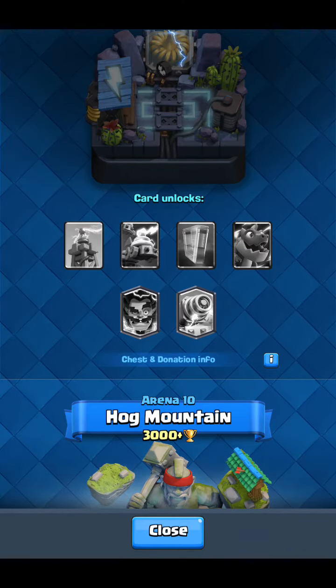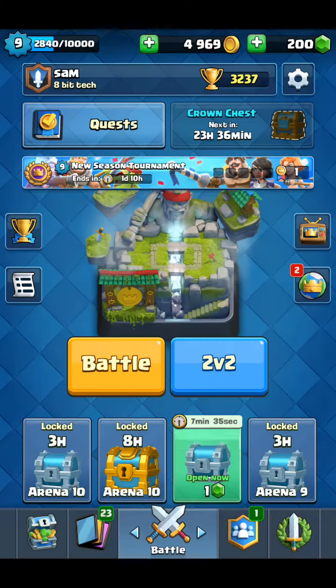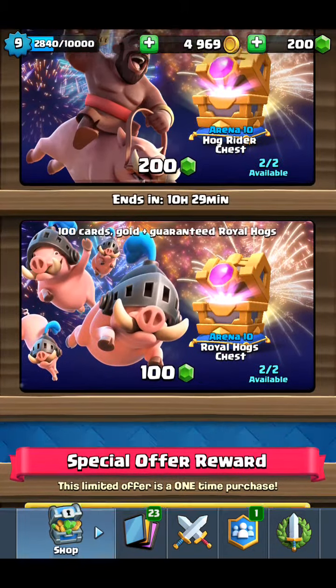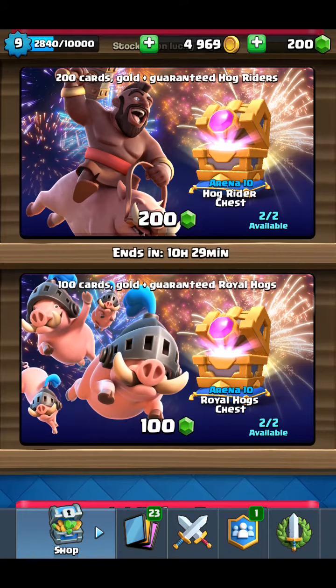Last time we did a video this account was on about 2300, so we pushed up a lot. We're at Hogman at the moment, using this deck. We've got some legendaries in it — Magic Archer, Royal Ghost — pretty nice Royal Giant deck, and PEKKA just to back up for defense.